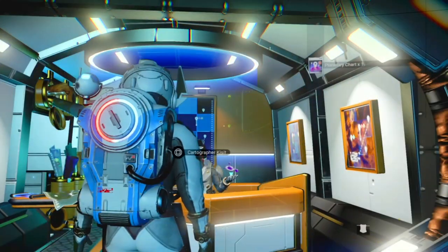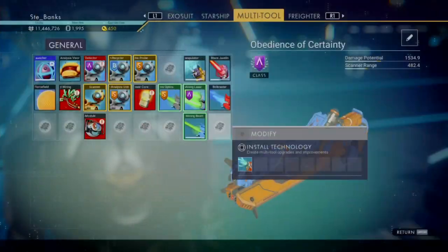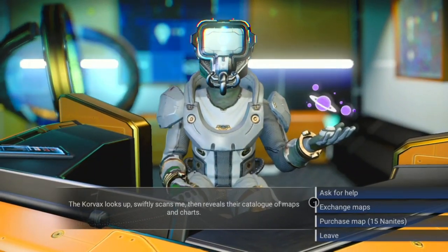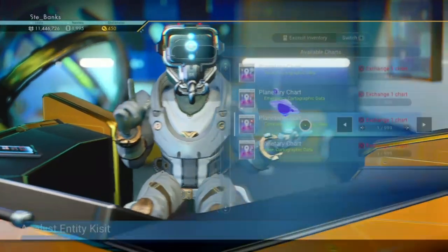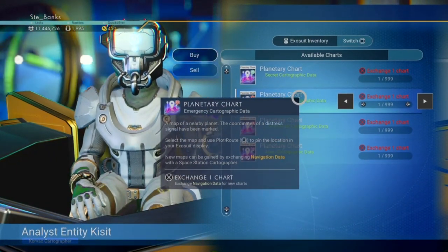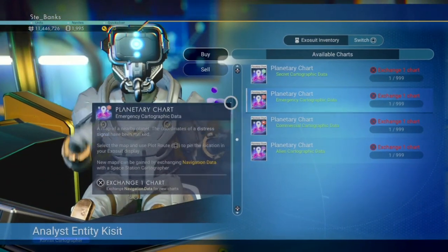The first thing you need to do is head up to a space station and go over to the cartographer and purchase yourself a planetary chart. That's going to get you the coordinates of a distress beacon on a nearby planet. If you have some navigation data to trade, this is of course free — otherwise it'll set you back a few nanites. But don't worry, you're going to be making them back and plenty more later on.